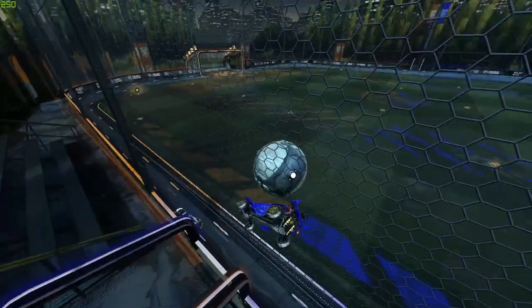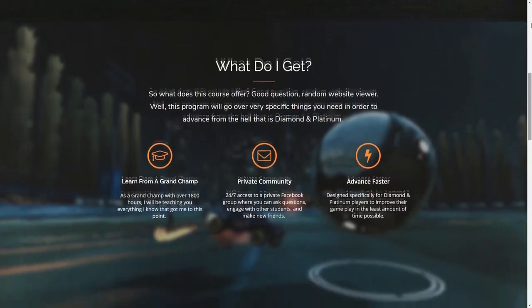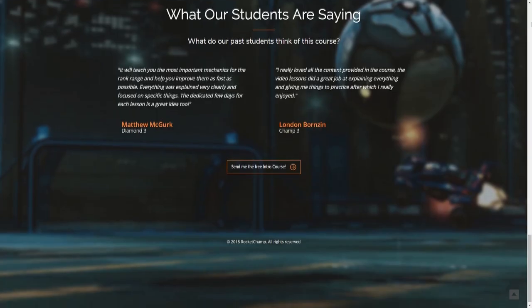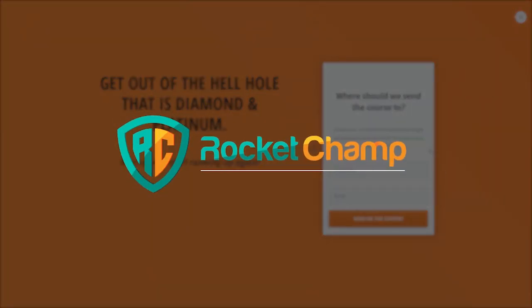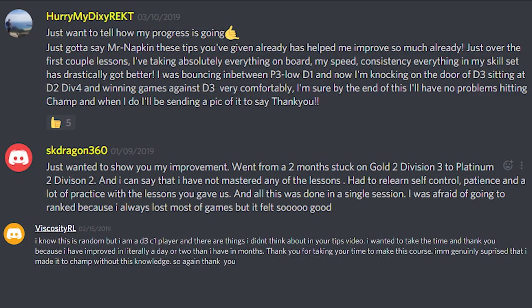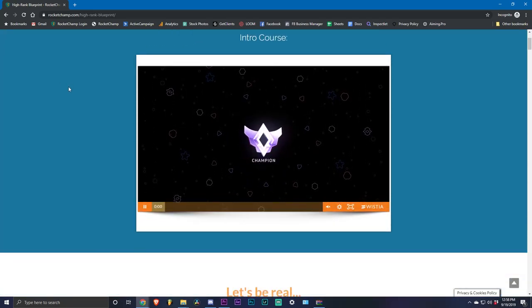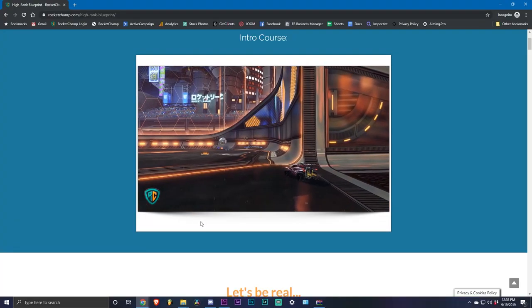If you're looking to rank up quickly and finally reach that Champ rank, check out rocketchamp.com where they offer a two-week training course with step-by-step instructions on how to rank up as quickly as possible. It's a complete training program with new techniques and training over two weeks, with 24/7 support and a private Discord group. It's a proven system with over 60 students who've gotten amazing results. Right now they're offering a free introduction course on how to deal with bad teammates — click the link in the description.